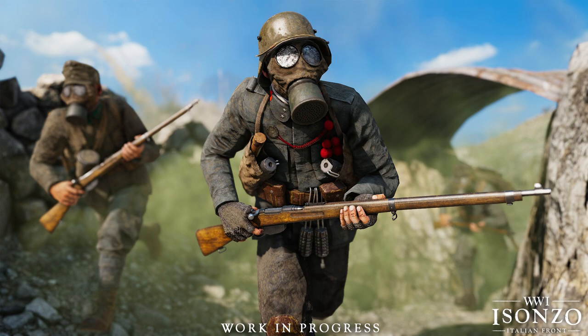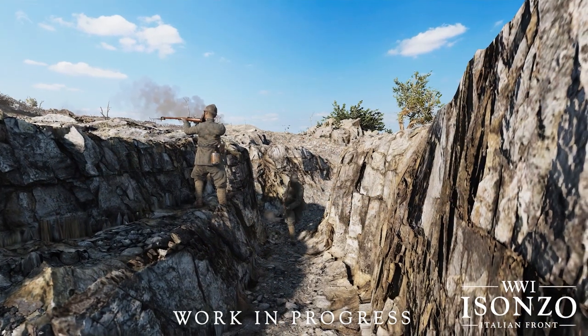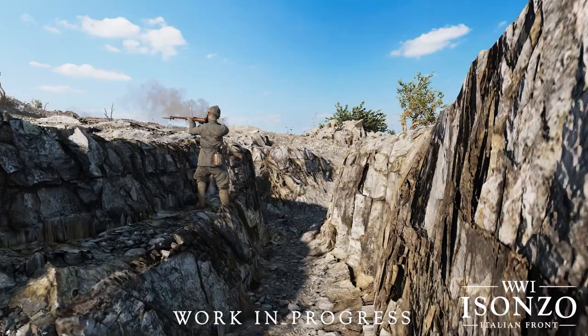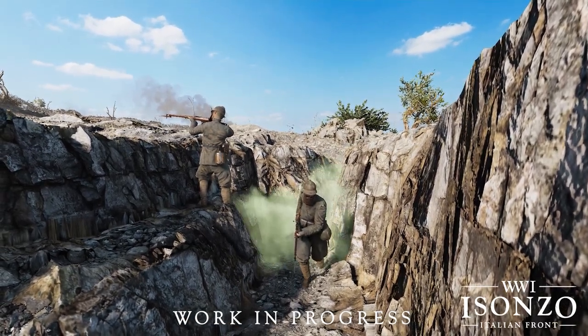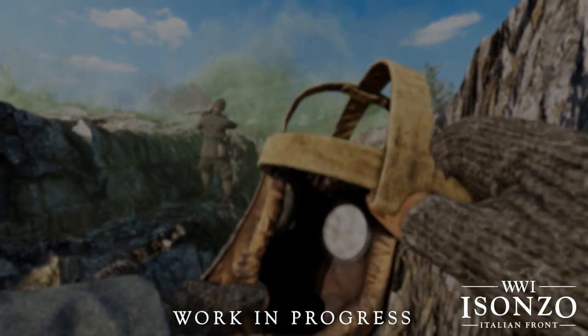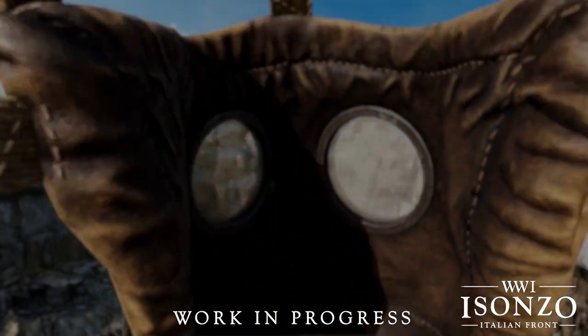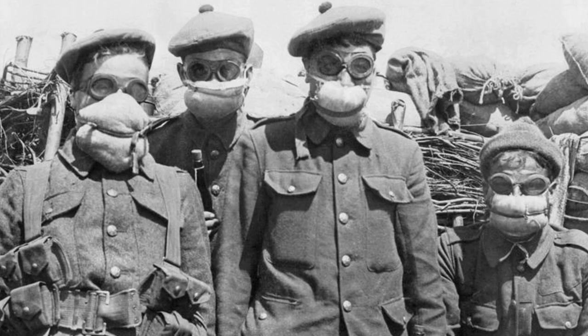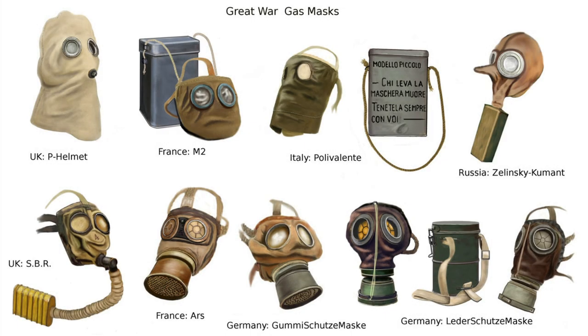Finally, we have the most deadly of the chemical weapons: mustard gas. This is the final and most expensive chemical call-in in Isonzo. It fires 5 shells that last a whole 120 seconds and does the most damage of them all, killing very quickly if unmasked. They mention here that in real life you're not completely safe from this gas even when wearing a mask, but it doesn't specify if you'll slowly take damage while in it or if it has any other debuffs. Another major question this dev blog raised is whether there will be a quality difference in protection depending on the type of gas mask, since not all of them are created equal.